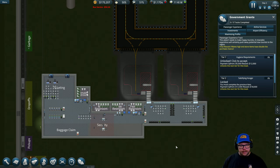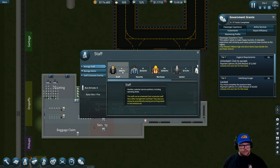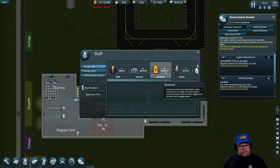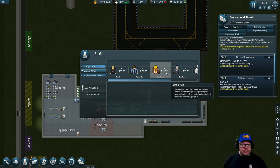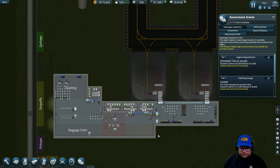Usually passengers will turn up at three o'clock. As you can see, all of our staff are just standing around doing nothing — we're going to rectify that. If we look at staff, every hour this is costing us money. Eighty dollars per person for this staff member, $240 per hour for security, $14 an hour for janitors. Workmen are the exception — you can't dictate what hours they work, they're always here. Don't go and hire 20 or 30 workers straight away, because every hour $250 will be removed.